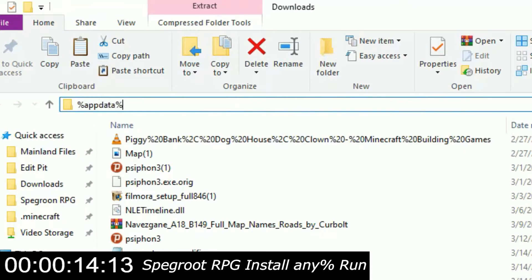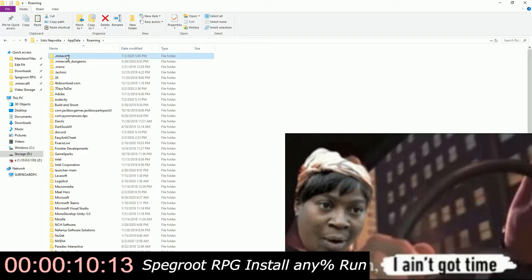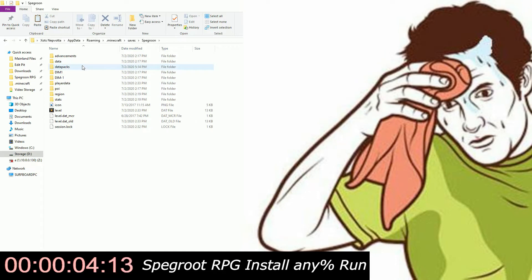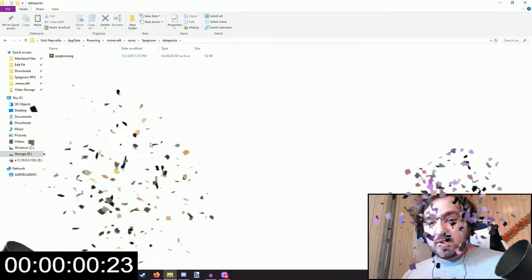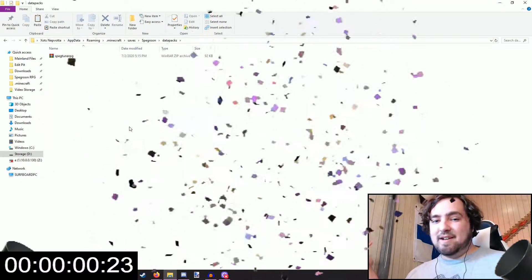Go to %appdata%, which is where most people's saves will be. Go into .minecraft, go into saves, go to the world you want to install it on, go into the Datapacks folder, paste it, and you've done it. You can also do this for servers and it'll automatically go out to everyone.